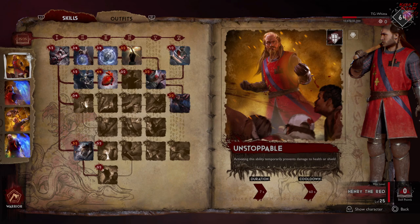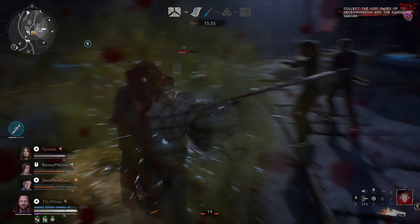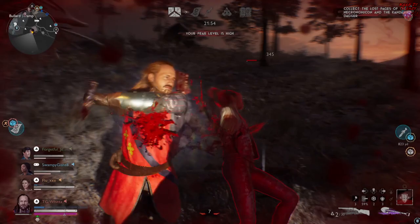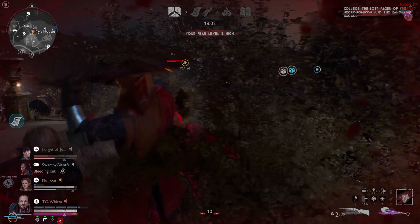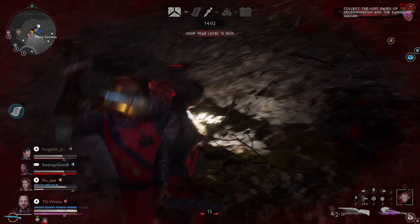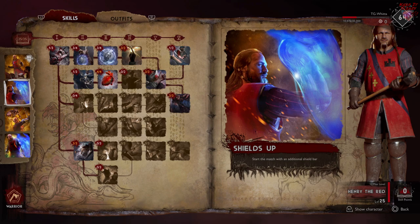Now we're getting to the good stuff. Henry's active ability, Unstoppable, lasts seven seconds and you can trigger it every 60 seconds. What it does is make you completely immune to all health damage and completely immune to all shield damage. It's a great tool for picking up downed survivors, resurrecting them at the altar, and tanking big damage from a boss or possessed unit. One thing you absolutely need to keep in mind: you are not immune to getting feared from a demon dash, you are not immune from getting possessed if your fear is too high, and you are not immune from getting grabbed by bosses. You have to be careful with your timing. What I like to do is bait out the demon — if I need to res a comrade, I go in and start resing but I don't pop it until he uses his demon dash, because I know that's coming to interrupt me. Once that's done, I pop my cooldown and resurrect my teammate without a problem.